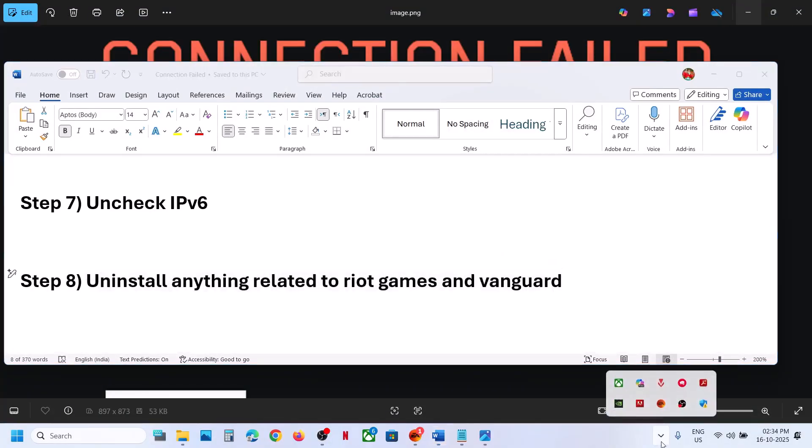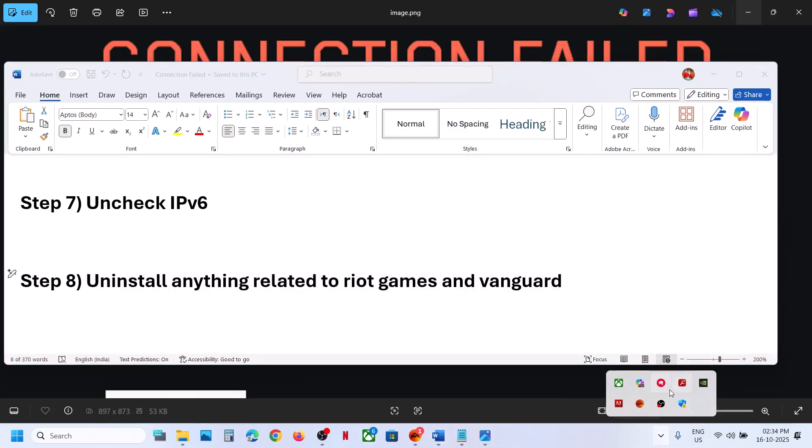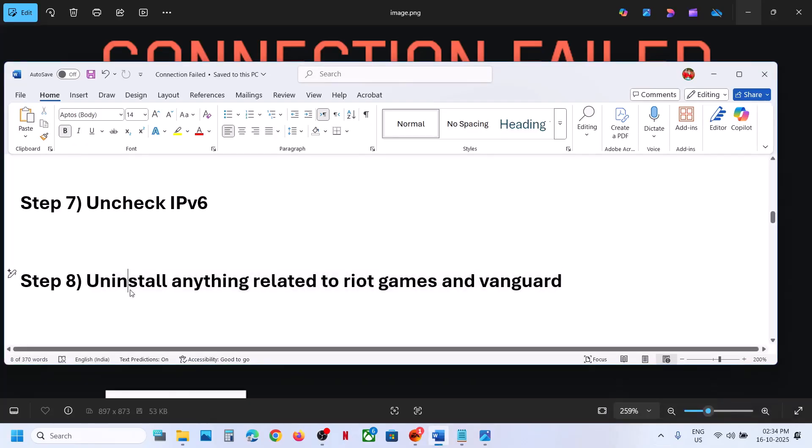The next step is to uninstall anything related to Riot Games or Vanguard. Sometimes Riot Vanguard runs in the background — exit Vanguard, click Yes. If you have the Riot Client open, close it. You can even uninstall both, restart your computer, and then check.